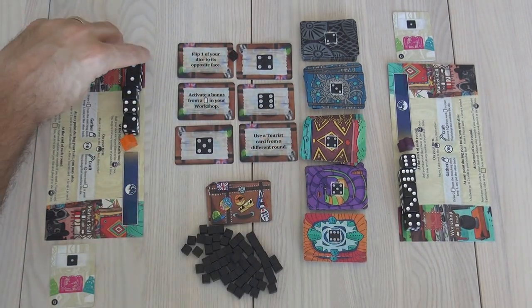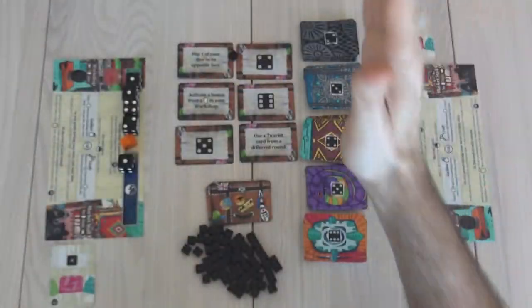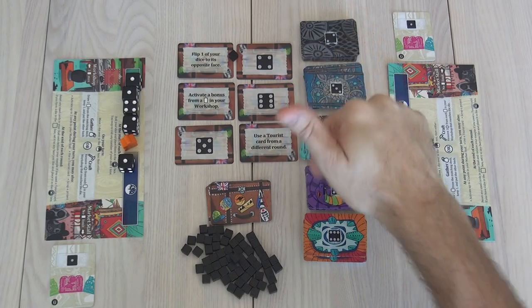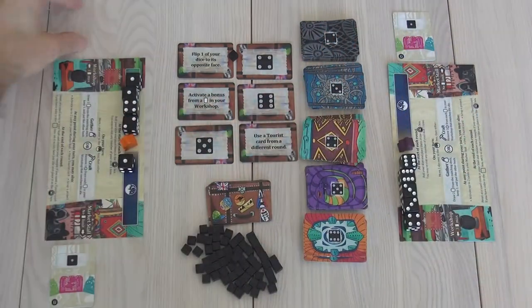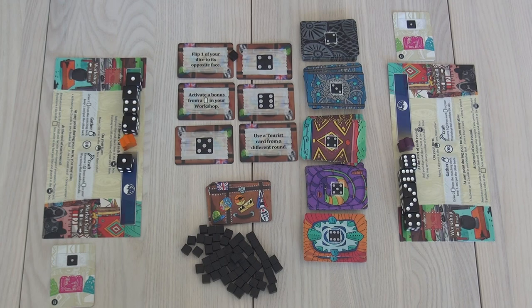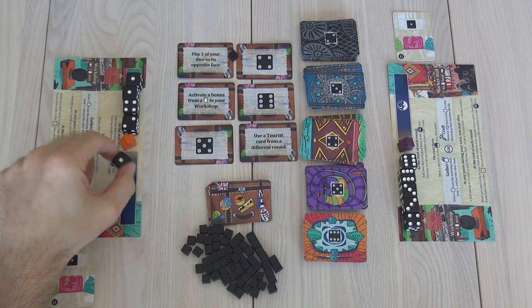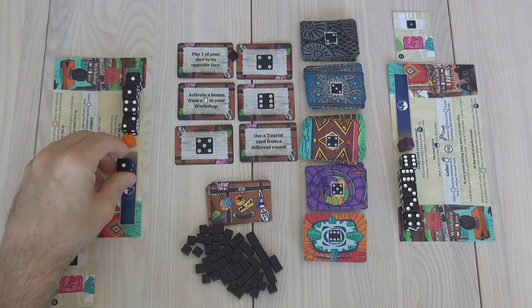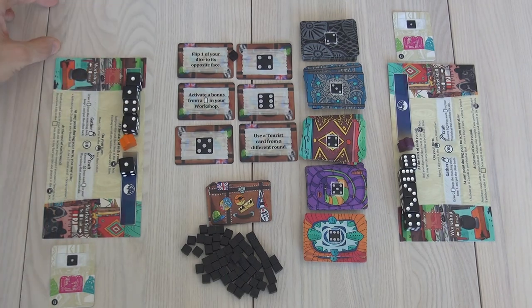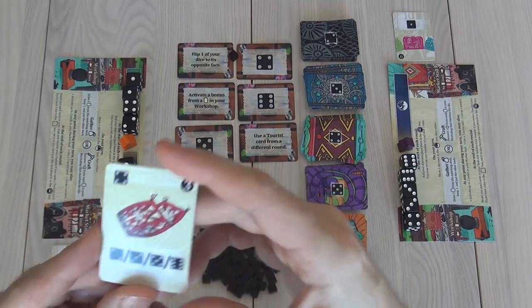So let's go ahead and do that. I'm going to actually use one of my ones — it comes over here. Now when you use a die, you either gather, which means you draw cards from the matching material deck, or you craft stuff that's in your workshop of the same material. One, which in the real game is just going to look like a star representing a wild card, can stand in for anything. Since I've got this four and there's this four tourist over here, I'm going to use this as if it was a four. That means I get to either work on a textile project, or I can start one. I'm going to start one — I draw a card, and I am working on this lovely rug.